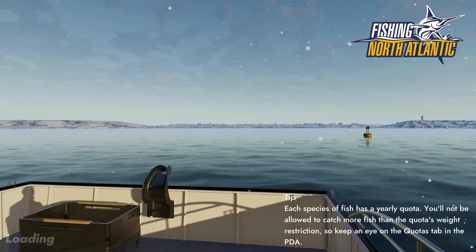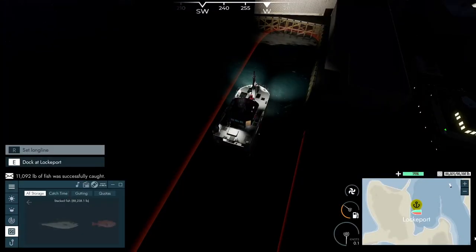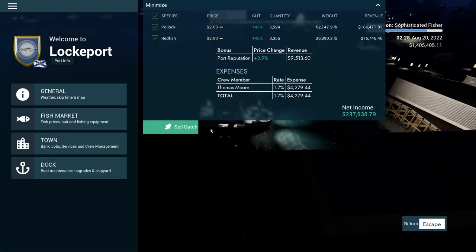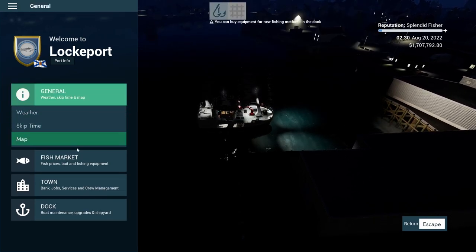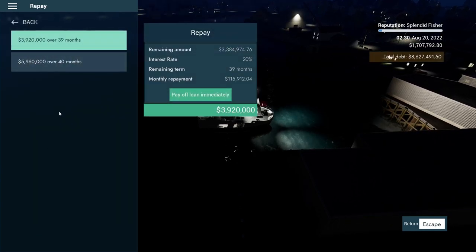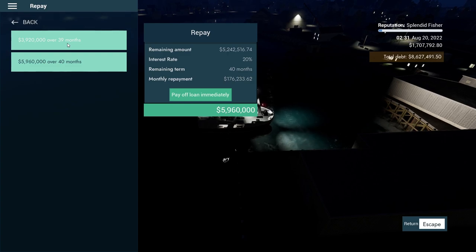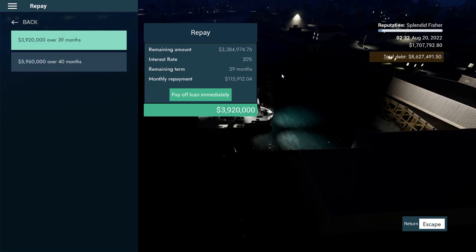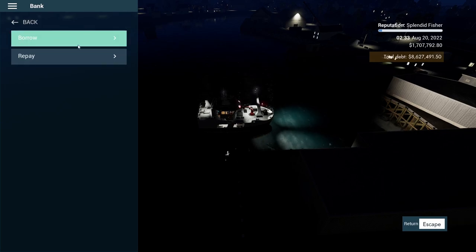He should have it all stacked up by the time we get anywhere close to port. Done stacking — beautiful! Go ahead and rest. Let's fast travel up to Lockport and get this fish sold. 237 — hey, that was pretty good, a little bit better. Thomas only cost about 4.2 grand. Let's take a look at our bank loans. We owe 3.3 million on one and 5.2 million on the other. We have 1.7 million in cash so we can't pay off any of these yet, but we're making progress.